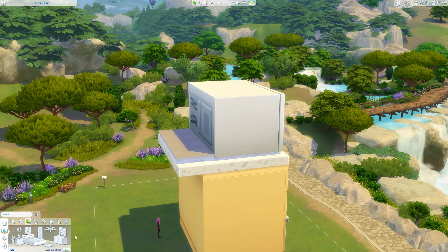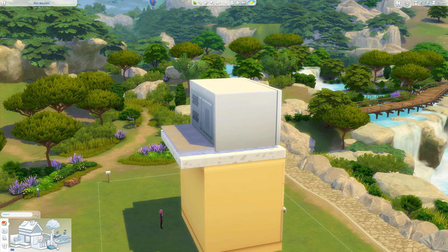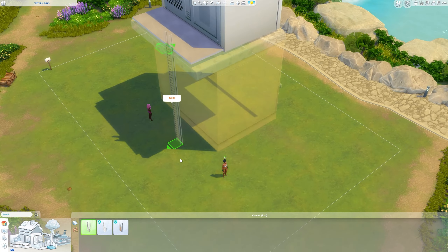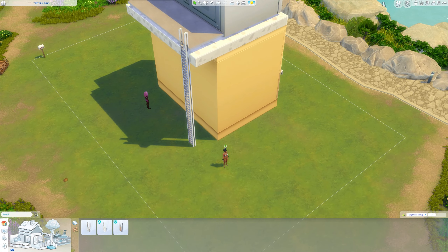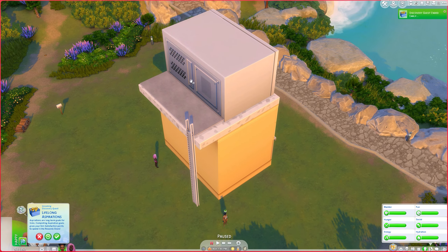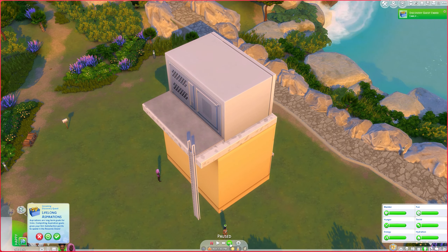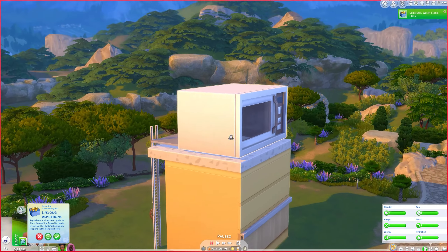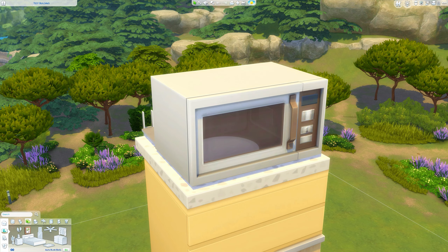The ladders are found in the stairs section, so grab those and place them here. I'll do a quick test — as long as my Sim can get up here everything should be fine. She can get up there and she's not complaining, so I'll leave it at that.